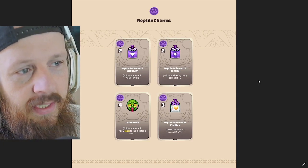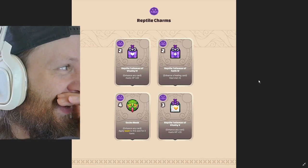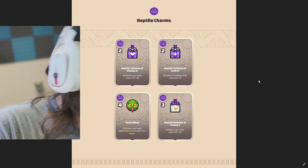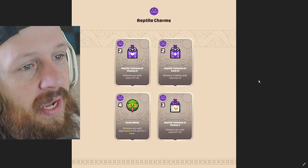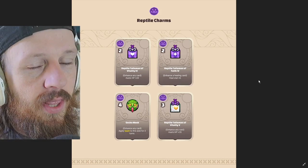Gecko Mask: enhance any card to apply taunt. Gecko Mask is gonna make things complicated. And the last one is Reptile Talisman of Vitality 5 — three potential points required, axie HP plus 35.